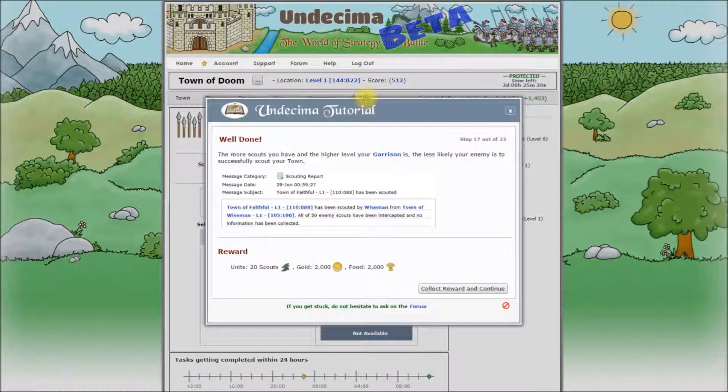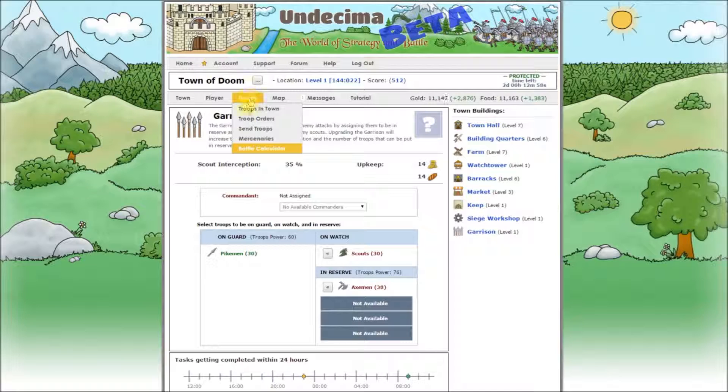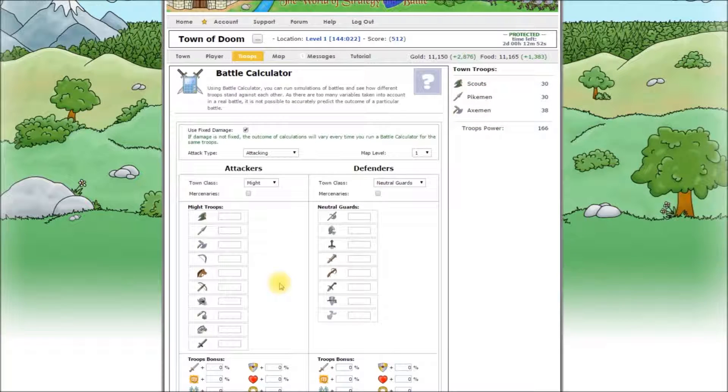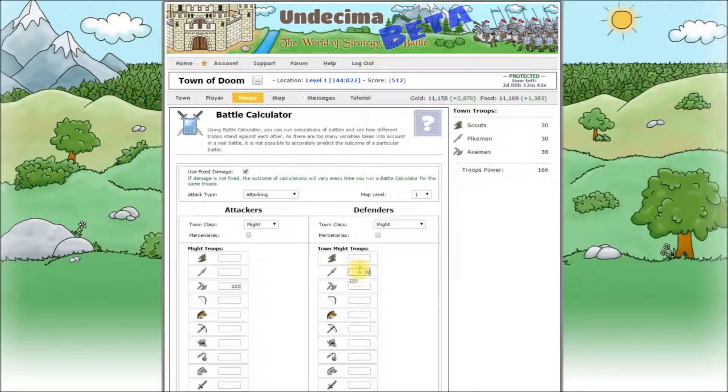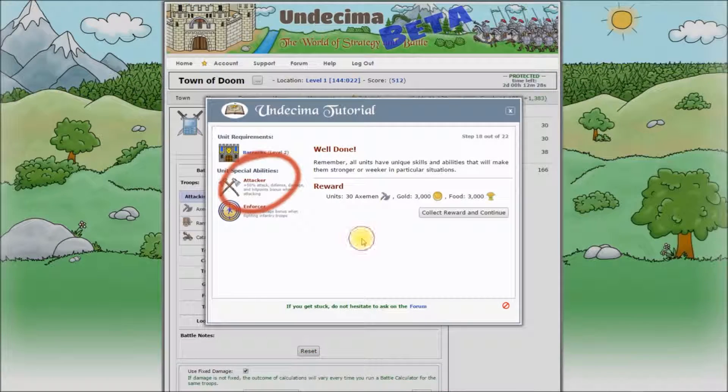For now let's collect our reward and continue. Battle Calculator. You can use the Battle Calculator to run simulations of battles and see how different troops stand against each other. It is most useful for calculating the outcome of fighting with neutral guards. Go to your Battle Calculator and do a calculation for any battle scenario. We are going to run a simulation to see how putting troops in reserve can be useful. Your Battle Calculator is under your Troops menu. Now first let's say we have 200 X-Men attacking 300 Pikemen and 100 X-Men. Calculate. And this tutorial step is completed.